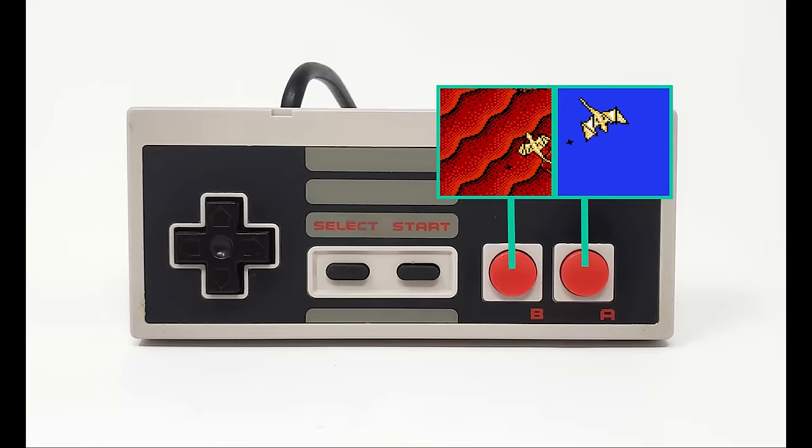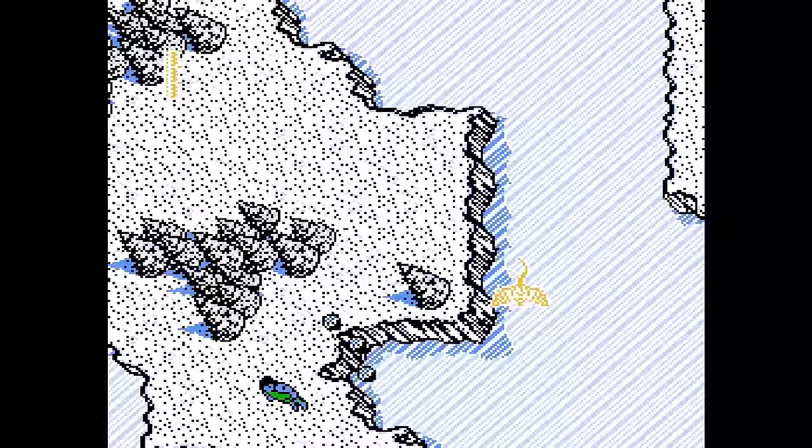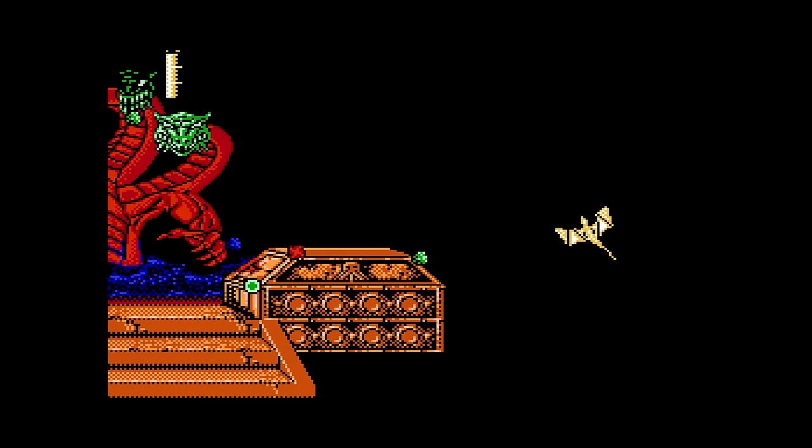Controls are pretty simple here — two breath attacks, and then left and right for turning. To add a little bit of depth to the game, you can use up and down to switch in and out of low and high altitude. It's just the two — low or high, nothing in between. You'll need to manage those altitudes in order to hit certain enemies with your breath, avoid terrain obstacles, and even dodge incoming attacks. It serves to give this game a lot more complexity than you'd initially think from the simple layout.